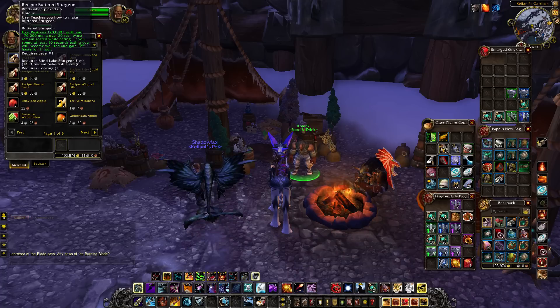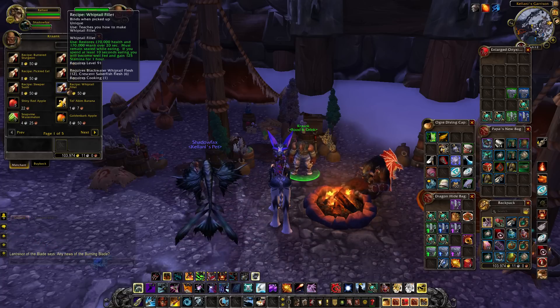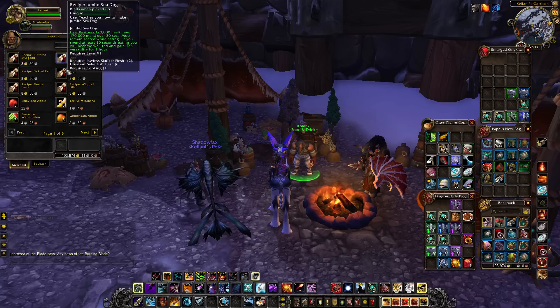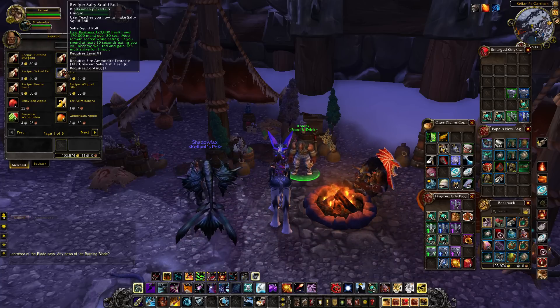It's kind of interesting, because not only are these really easy to come by and you don't need to level cooking, but the recipe itself is incredibly straightforward. It requires six crescent saberfish flesh — if you aren't into fishing, saberfish can be found anywhere — and then 12 flesh of a specific fish. All of the recipes follow that exact same layout, it just changes the specific fish. So if you want multistrike food, you go fish for fire ammonite tentacles, you'll get some saberfish along the way, and you'll only really need to visit one fishing spot.